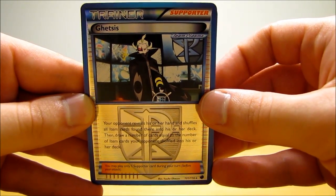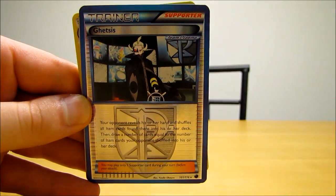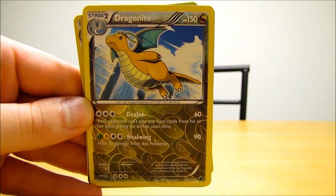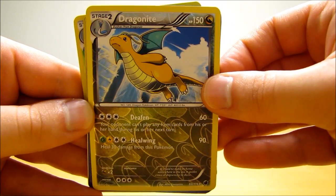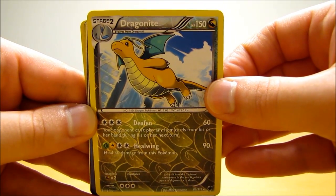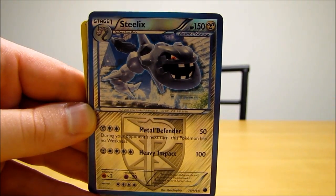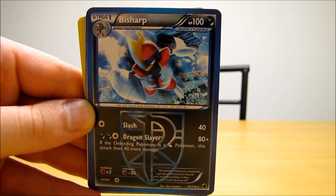There's a Ghetsis reverse holo, and this is a rare trainer card. There's actually two of those. There's a Dragonite. I like the looks of the Dragonite reverse holo — the Dragon-type reverse holos look pretty cool. There's a Steelix.